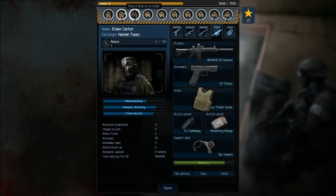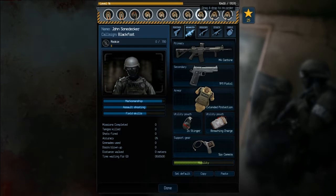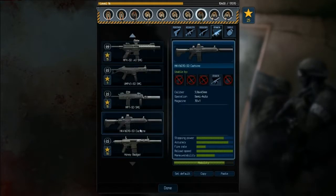We got two points - stealth, shotguns. Infernalist, Werewolf, Blackfoot - he will be stealth. So I lost four people there, now they're stealth.